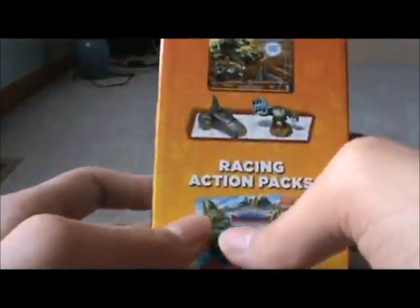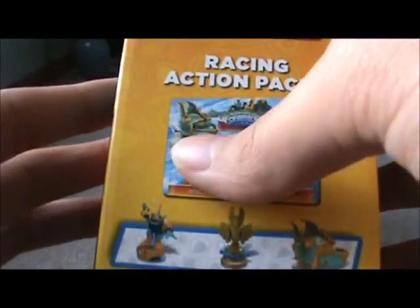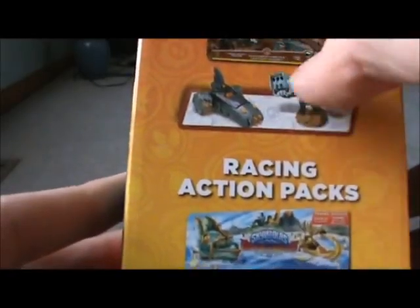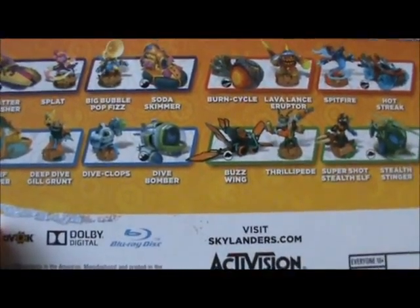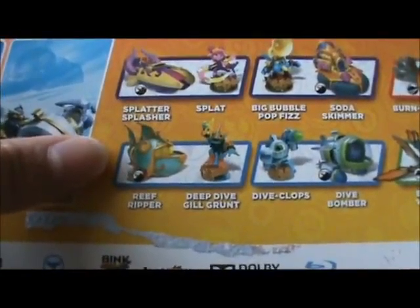On the right side there's an advertisement for the Supercharge combo packs featuring Terrafin, the racing action pack with Gill Grunt and the Reef Ripper, and the Golden Queen trophy. There's Shark Shooter Terrafin and the Shark Tank. Then there's an advertisement for all the figures and their signature vehicles: Astroblast and Sunrunner, Nightfall and Sea Shadow, Spitfire and Hot Streak, Stealth Elf and Stealth Stinger, Eruptor and Burn Cycle, Thrillipede and Buzzwing, Pop Fizz and Soda Skimmer, Diveclops and Dive Bomber, Splat and the Splatter Splasher, and Gill Grunt and the Reef Ripper.